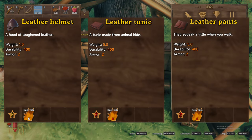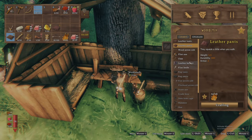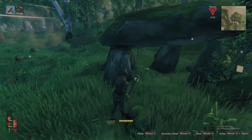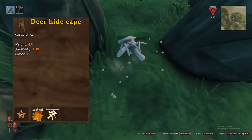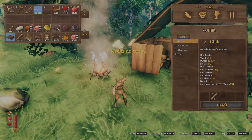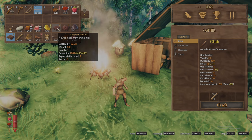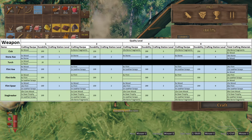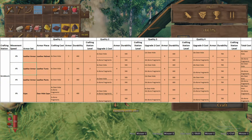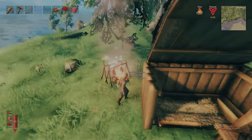Craft the helmet, tunic, and pants, and equip them for increased armor. Plus, if you have been lucky enough to find 5 bone fragments at stone structures, you can combine them with 4 more deer hide for the deer hide cape. This is the minimum armor you will need to defeat Eikthyr. Should you want to bolster your equipment further, I will leave the recipes and total materials required for all Meadows weapons and armor as well as those required to upgrade each of them. You will need a level 3 workbench achieved by building the tanning rack for additional upgrades.